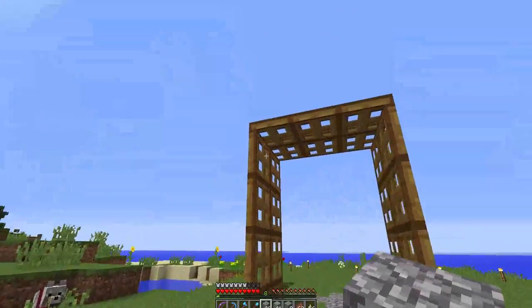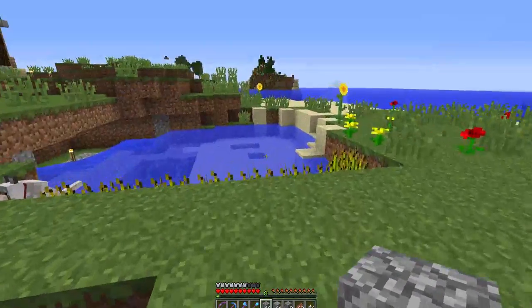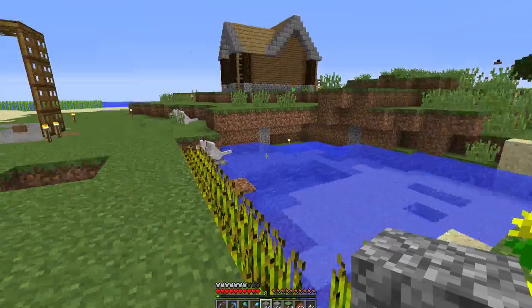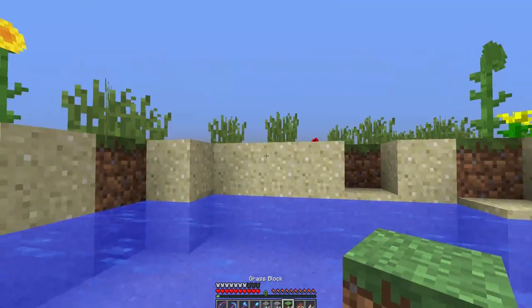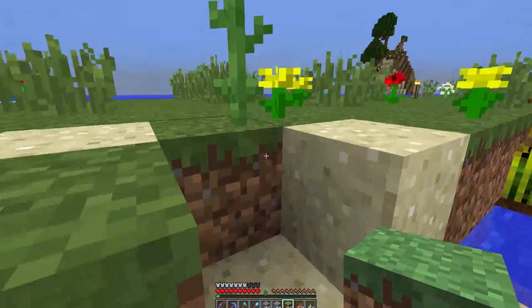This is going to be like an archway or an awning, and then you come through and I want to get rid of this pond basically. What level do I want — I think I want to add this level here. So this sand will need to go, that wheat will need to go, I need to get out of this pond.